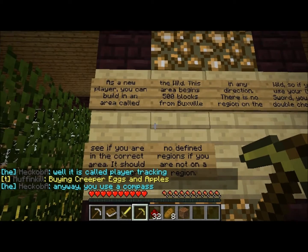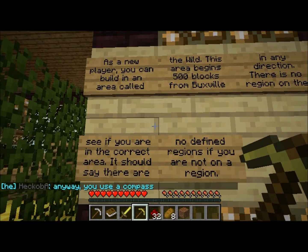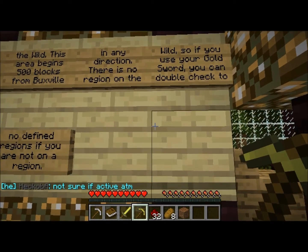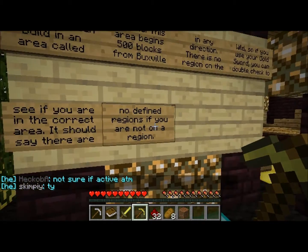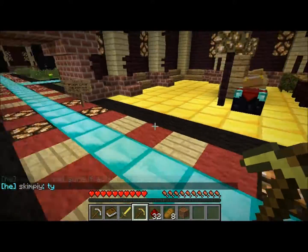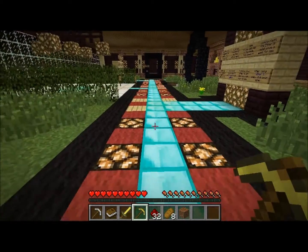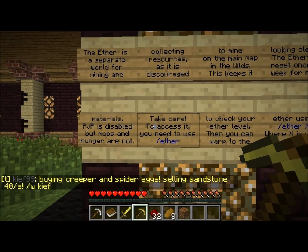As a new player you can build in an area called the wild — 500 blocks from Buxville in any direction. There's no region in the wild, so if you use a gold sword you can double-check: if it says no regions to find, you are not in a region and therefore you can build there.